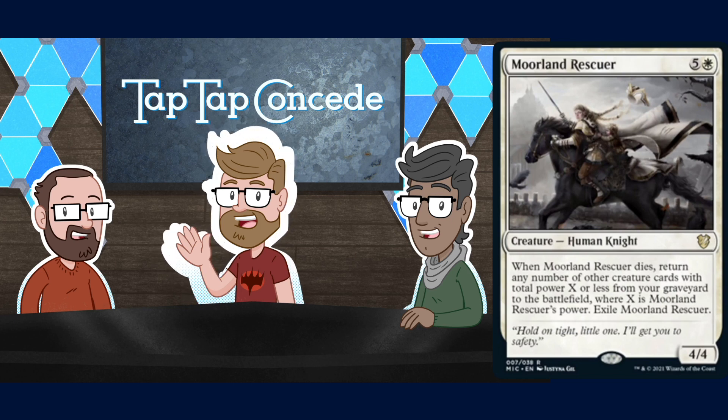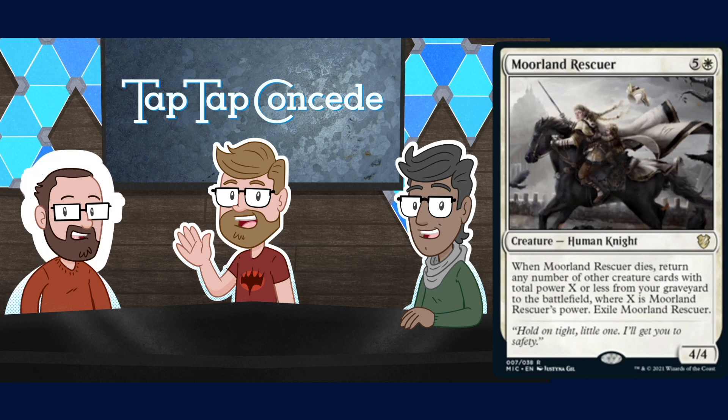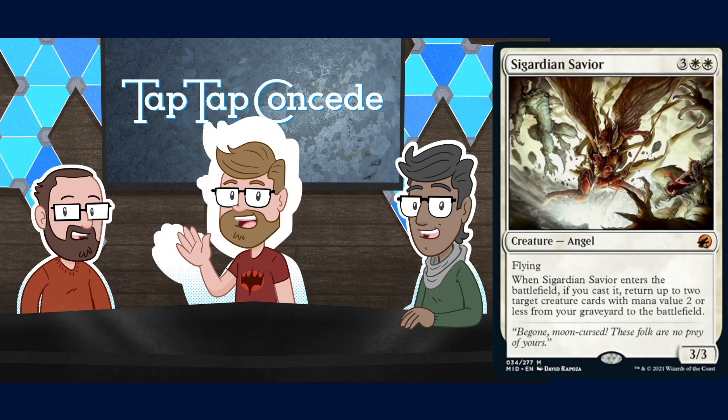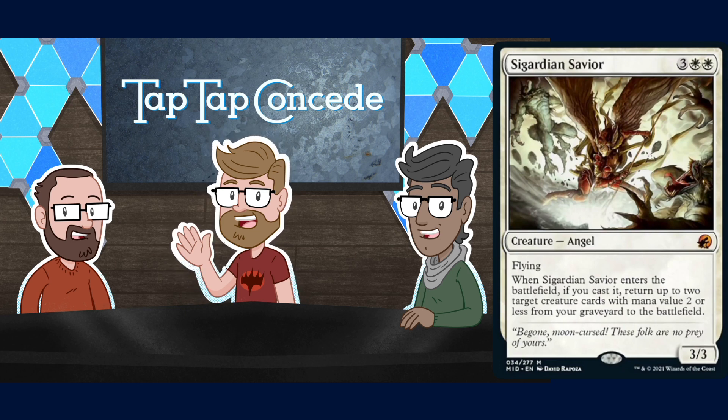You could loop some stuff with that — not the Moorland Rescuer since it exiles itself, but you could bring back something like Karmic Guide. There's also a new Angel in the main set — Guardian of Ghirapur — it's three white white for a 3/3 mythic Angel with flying. When you cast it, return up to two target creature cards with mana value two or less from your graveyard to the battlefield.